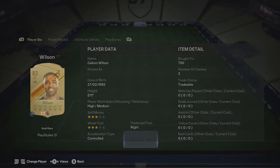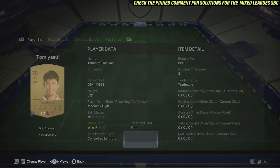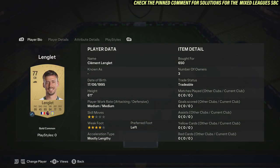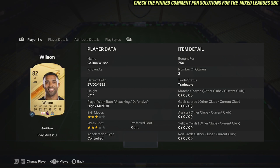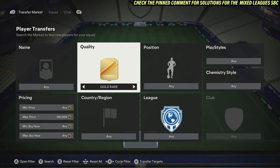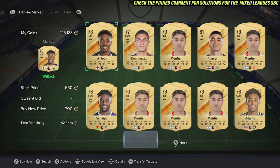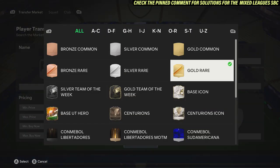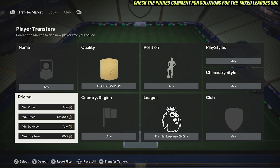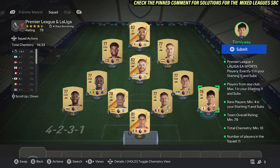These two cards are around 750 coins, Alvarez at 700 coins. For the remaining players, pick up those rated 77-78 at around 650-700 coins each. For the fourth red card, pick up any 77-plus rated player from a different club. Then for gold common Premier League cards, search 650 coins and pick up seven players around 77-78 rated from different clubs, and that'll complete it.